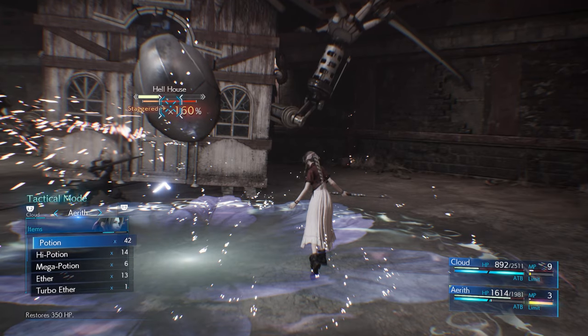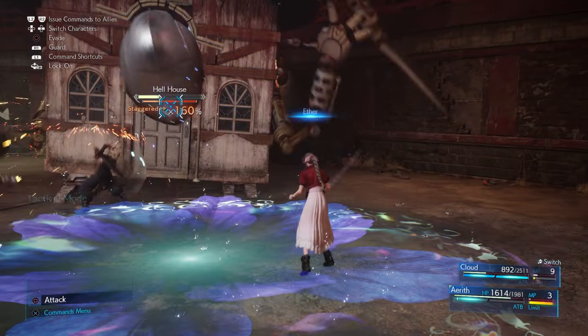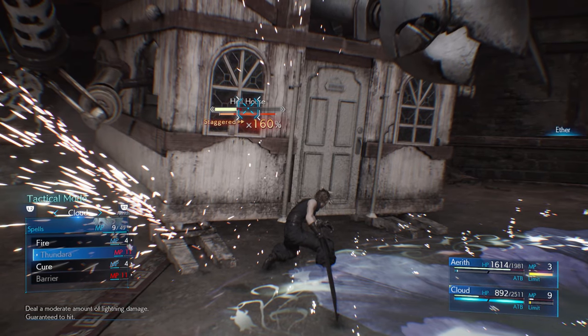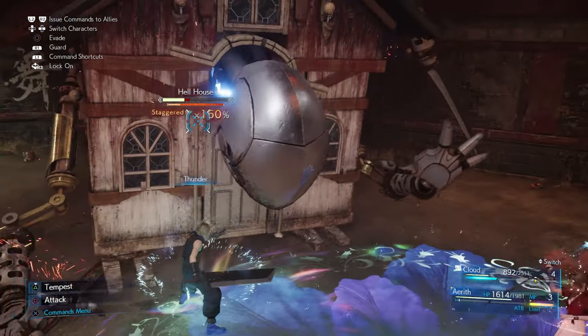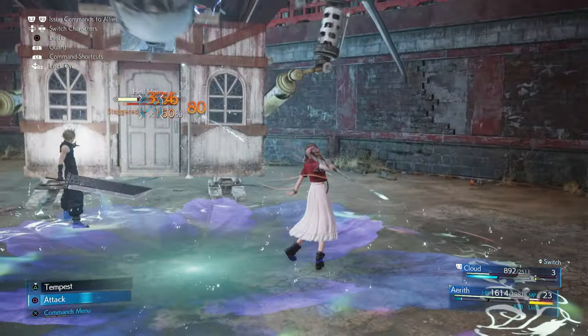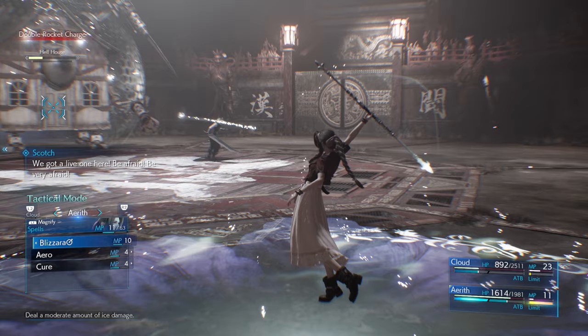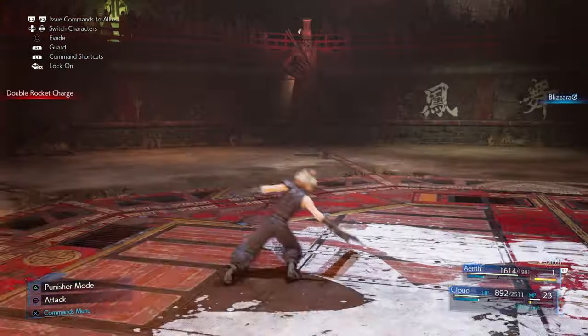Try to make sure you've got Aether so you've got enough MP to actually be able to cast. I found that I lost the stagger window to really maximize the damage, so I was having to use my ATB to give myself magic points to heal rather than actually do the damage when it really counts.